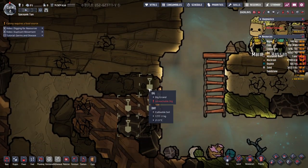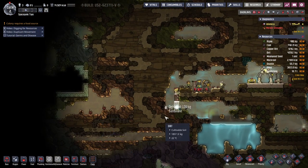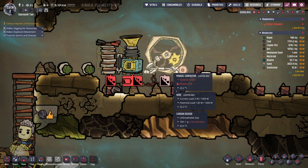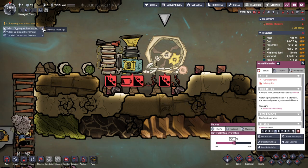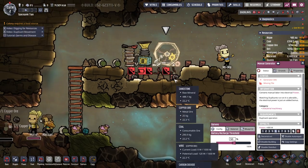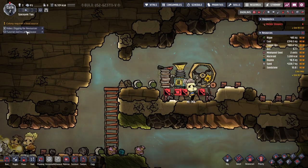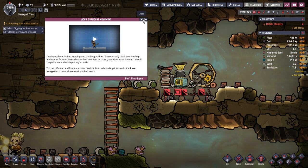Let's maybe cancel these and cut down. There's not much there, but maybe if we go across here they'll be good. Potential load — current load zero. Manual labor into electrical power, duplicant operation. So we need to actually get one of them to be a hamster. How do I assign people? Time to look for the duplicate movement option. Show navigation to view all areas in their reach — no, that's not important.